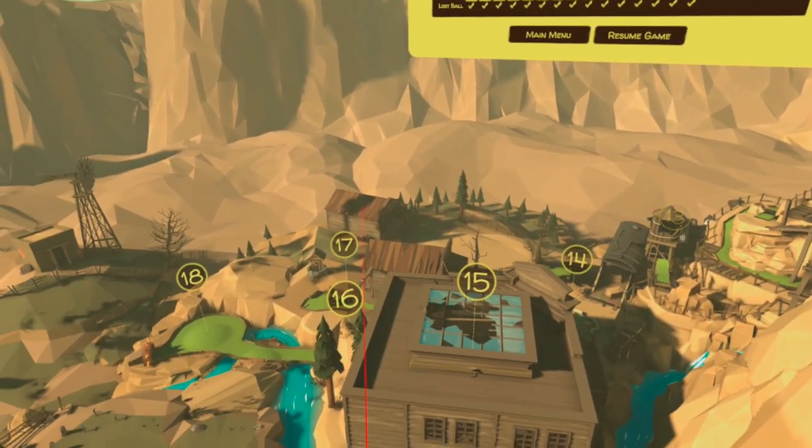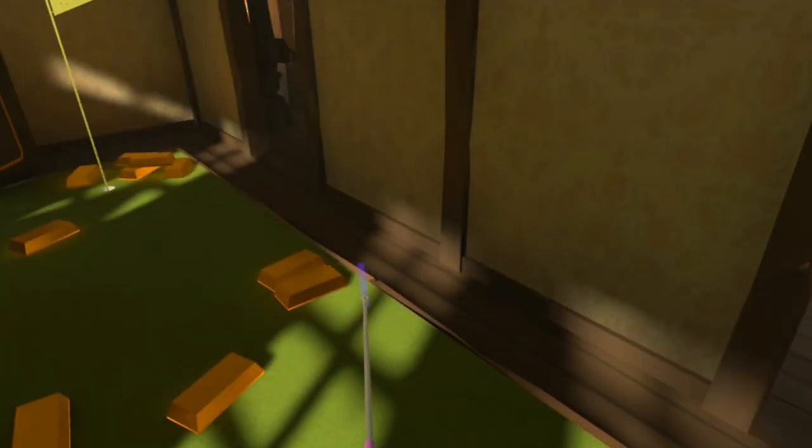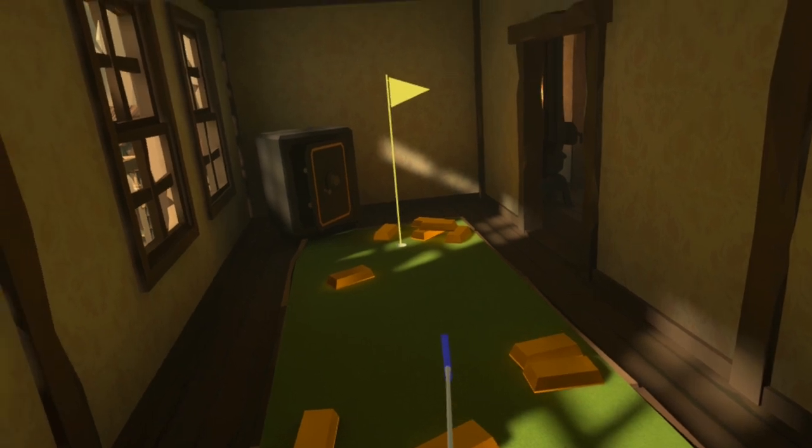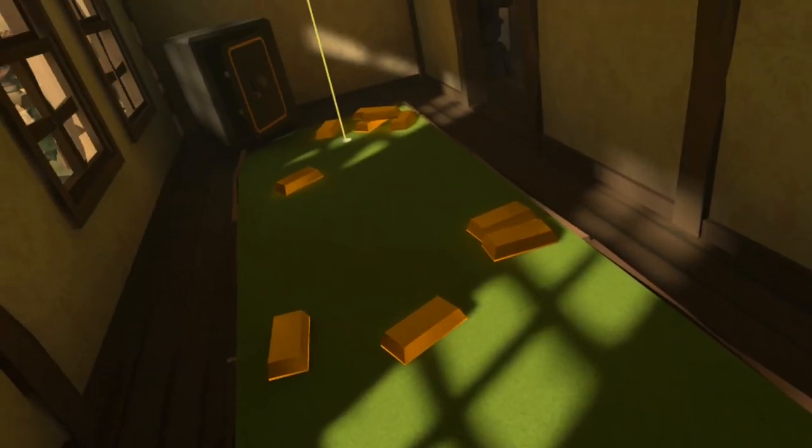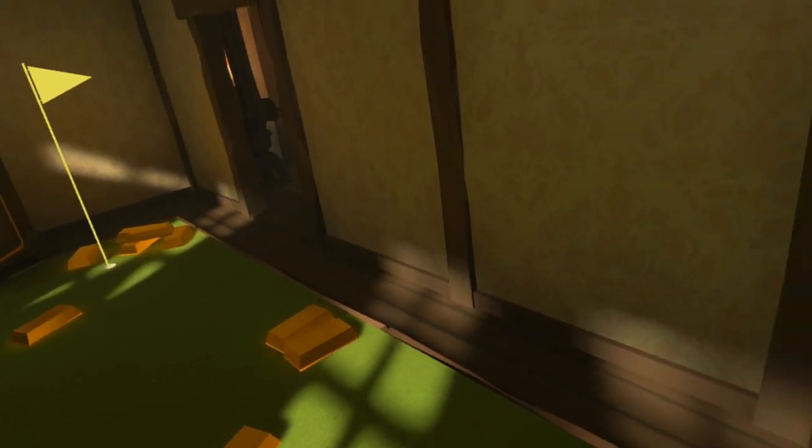Staying inside the saloon, hole 16 is upstairs. We're looking towards this safe with the gold bars spilled out, and if we turn backwards from the tee we've got a door behind us. We need to go around to the back of this door, and hiding down there is our next ball.